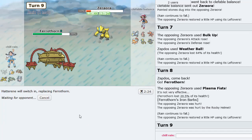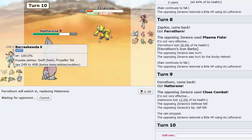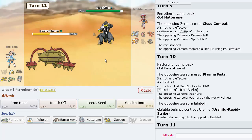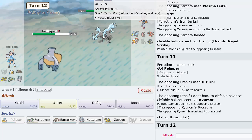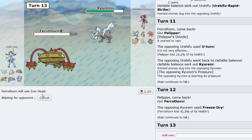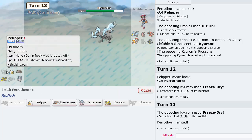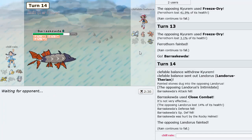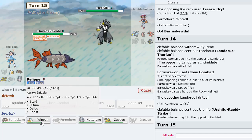Our Urshifu comes out here, we go Pelipper to get the rain back up. He goes Kyurem, so he takes 25 — exactly what we want. I think he's Choice Specs because of Focus Blast doing that much. I'm going to Close Combat here as Landorus comes in to knock that out. Our Urshifu comes out, we go into Pelipper — that thing is Choice Banded for sure.